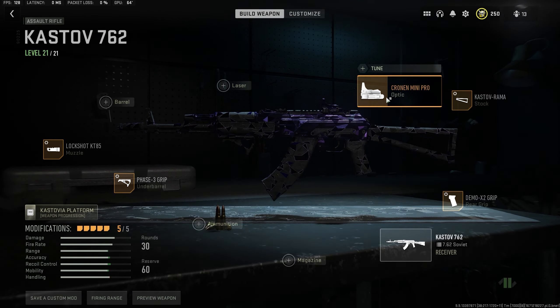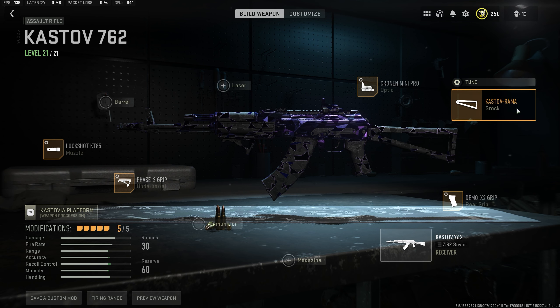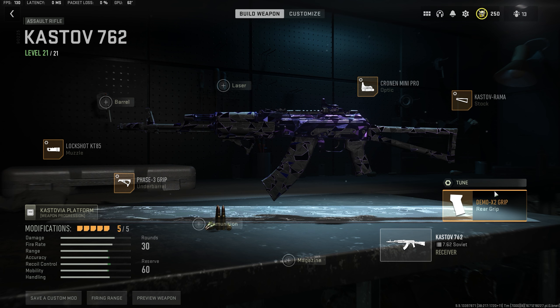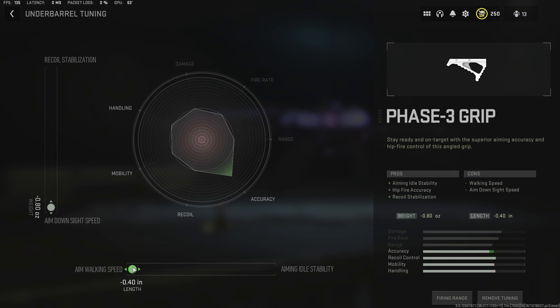For the optic, I want the Cronin Mini Pro, and the tune here is ADS speed. Using the Castoff Rama stock, the tune here is ADS speed and aim-walking speed. The Demo X2 Grip Rear Grip, and the tune here is ADS speed and sprint-to-fire speed. Phase 3 Grip Under Barrel, the tune here is ADS speed and aim-walking speed.